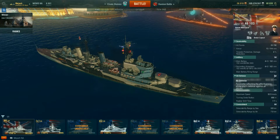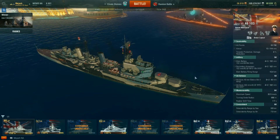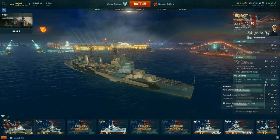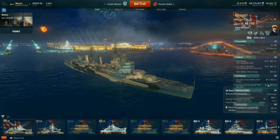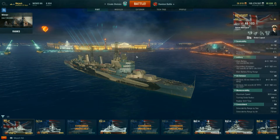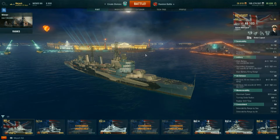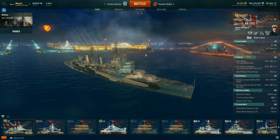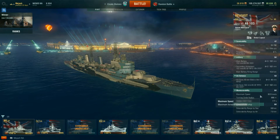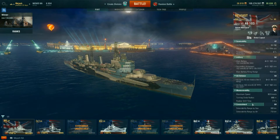Main battery range is 15.4 kilometers. AA defense is pretty solid at about 58 percent with a range of five kilometers, but there is no AA consumable, so if a CV wants to punish you it's going to. You can knock down a couple planes as they fly over. Maximum speed is 32.5 knots, turning circle radius of 680 meters, and rudder shift of 7.7 seconds - it's a pretty maneuverable ship.